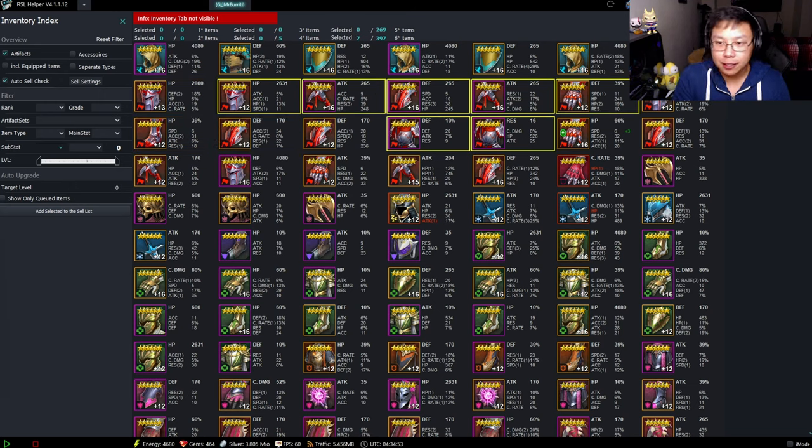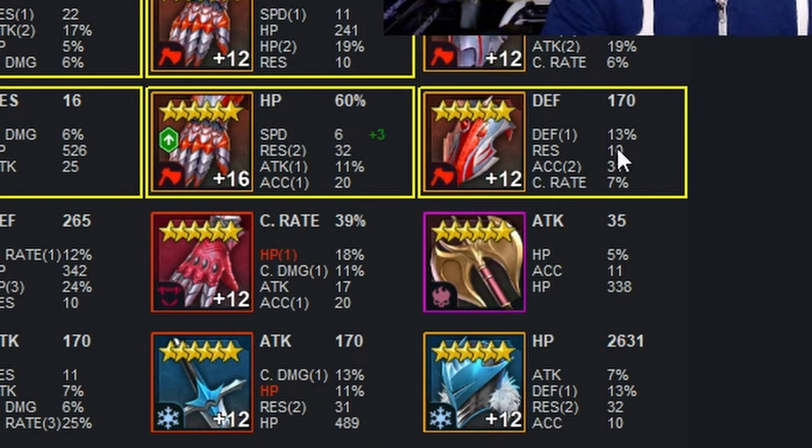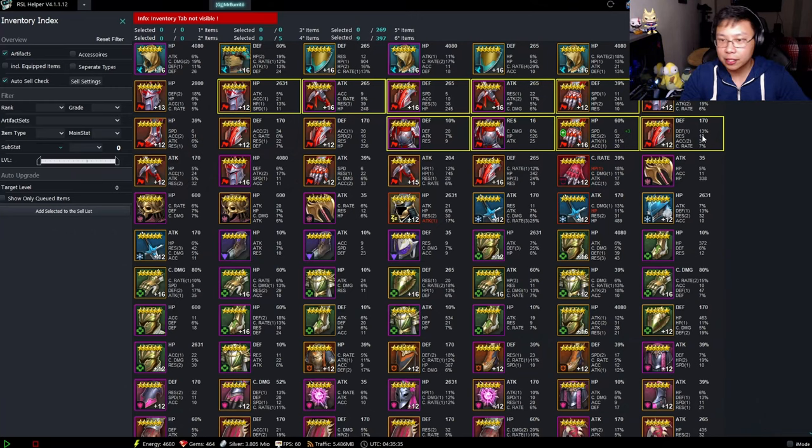I find myself looking at certain pieces and staying on the fence for quite some time — okay, maybe I could sell it, maybe I could reroll it. These are the two pieces I'm looking at: this HP percent with speed, double res, attack, and this one as well. But here's the thing: if you're not automatically jumping up and saying 'I need to immediately take that piece to 16,' it's probably better to just sell it. Because if you have to think about it, it's probably not going to be a good piece.